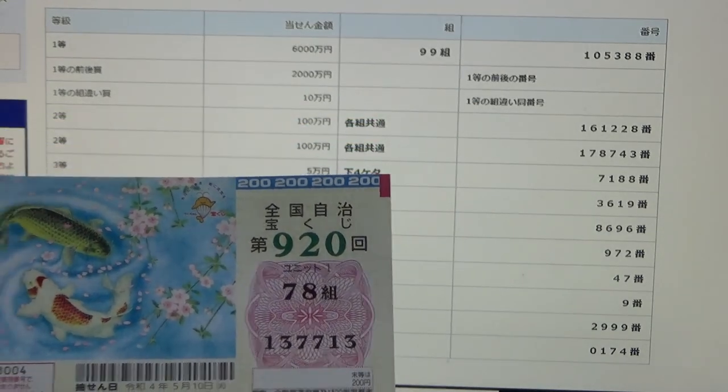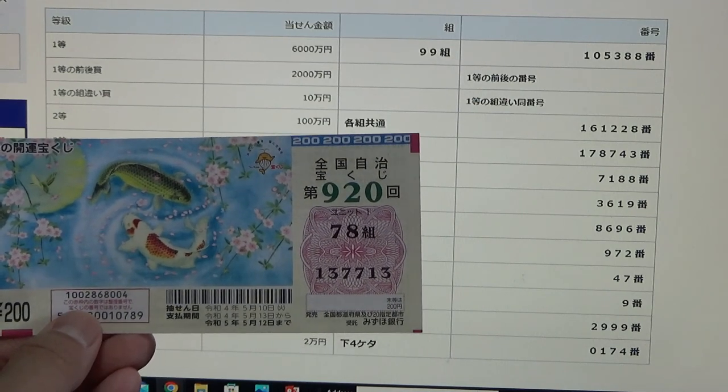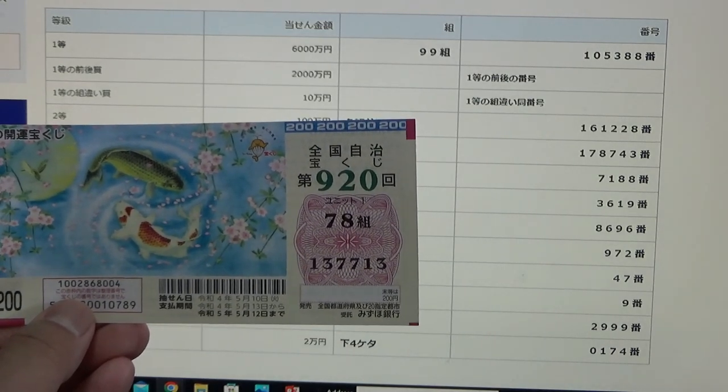I have completely lost. And this is how to check Zenkoku Jichi Takodaku-ji Game 920. Thanks for watching — like and subscribe to my channel.